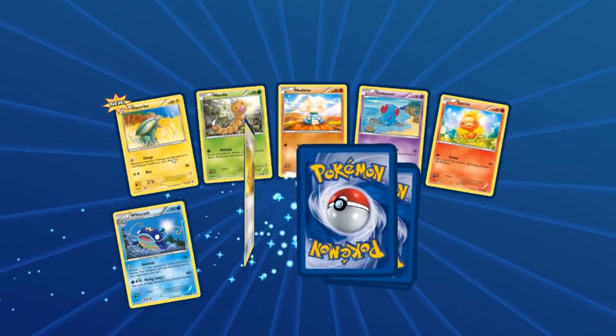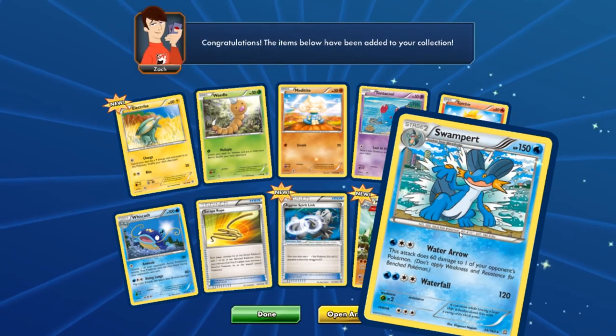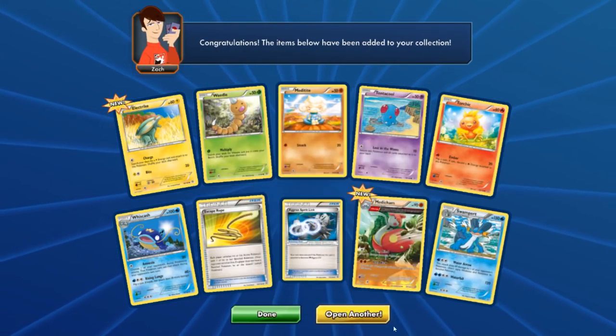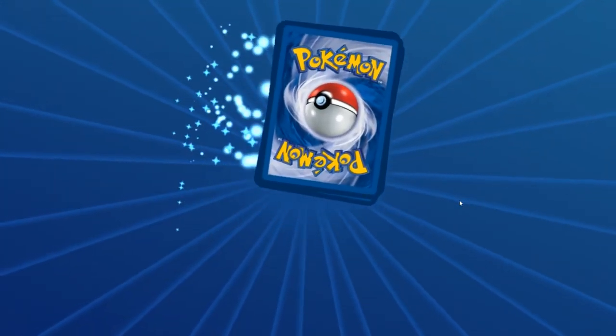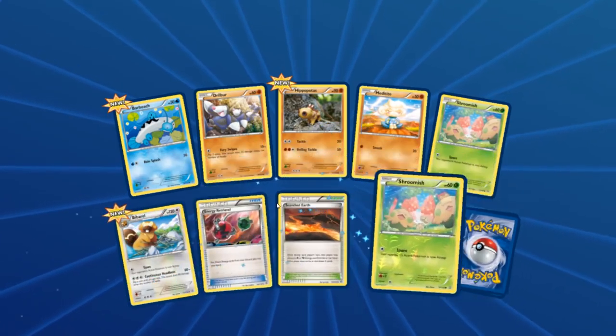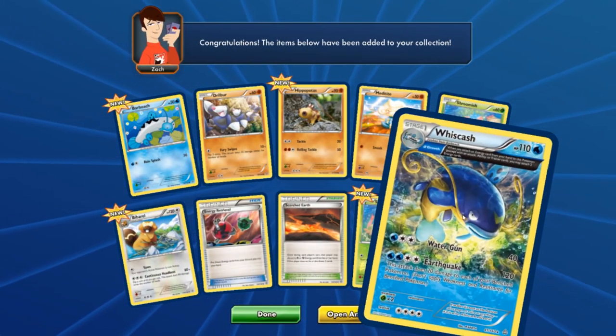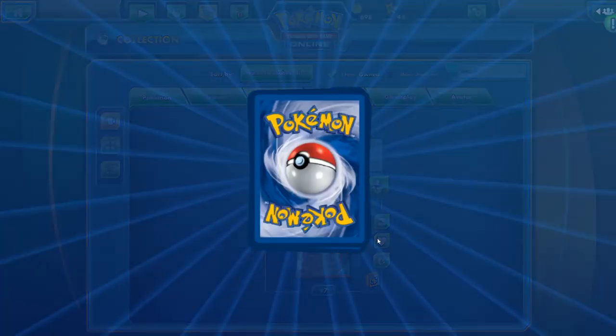We got an electric, an Aggron Spirit Link — that's a meta jam, great — and a non-half-full-art Swampert. Sweet, really liking it a lot. I'm not going to be talking about the art since this is an older set. And we got the half-full-art Wailord Catcher. Nice! This is pack number three, 97 packs left to go.